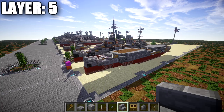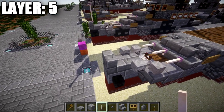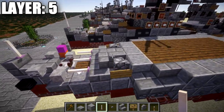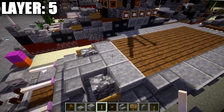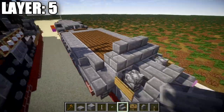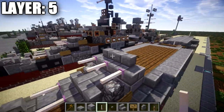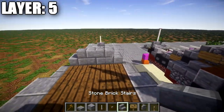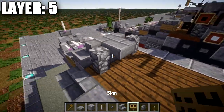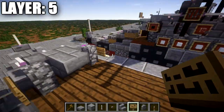Moving into layer five. Place down an end rod on top of this stone brick stair. Then go back to this polished andesite block, place a stone brick stair on top with a stone brick corner stair on both sides of the stair — just like the guns we did before — place three end rods coming off those three stairs. On the back of the middle stair, place a stone brick upside-down stair, cobblestone walls to both sides, and a wooden sign coming off the cobblestone wall to both sides.